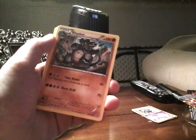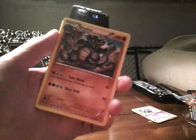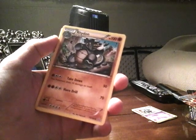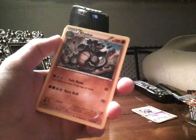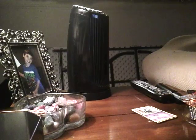I actually got a Rhyhorn — 100 HP, that looks sick. Take Down does 10 damage to itself after it does 50, and Horn Drill which does 70. Okay guys, that is that pack.